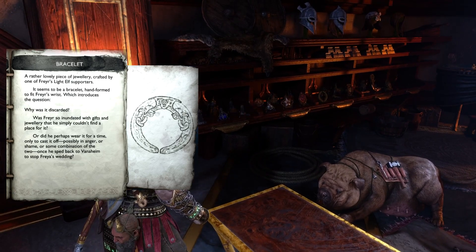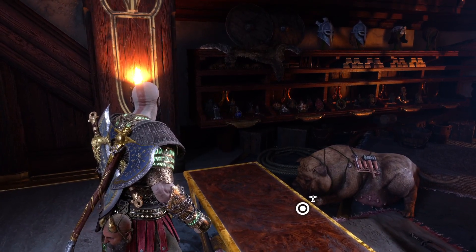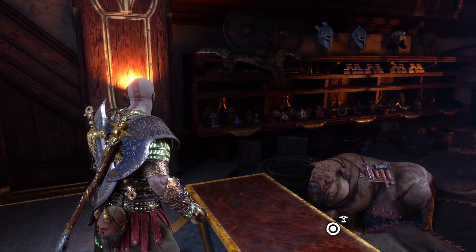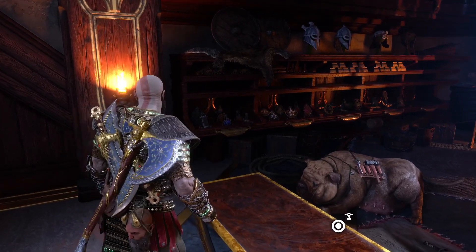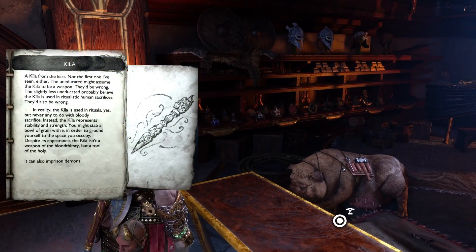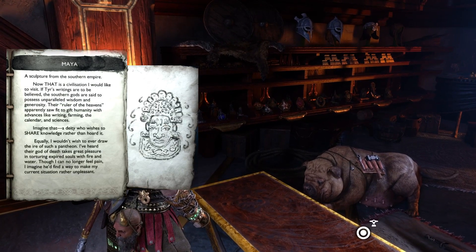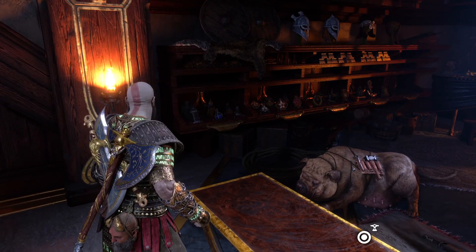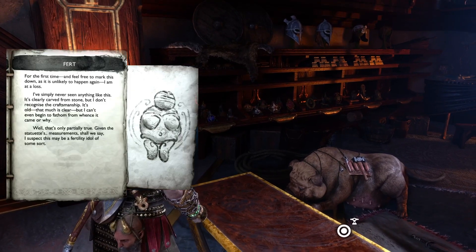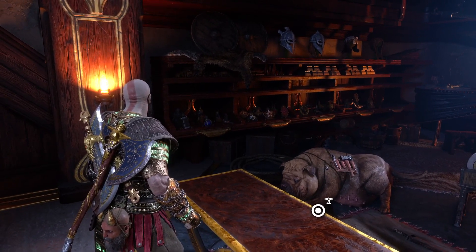Right tucked in the back we have — I'll try to get a better look — we have the Stolen Treasures. They allude to other cultures and pantheons right back there, and potentially clues as to where future games could go. Obviously they do exist in this world. So we have an Anchor, a Keela, a Jambaya, Maia — I think that refers to the culture it comes from rather than the artifact itself — a Foot, and then a Lyre, which is a Greek instrument that Kratos says he knows how to play but he refuses to demonstrate.